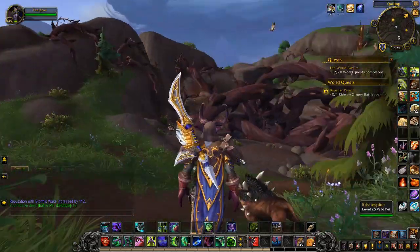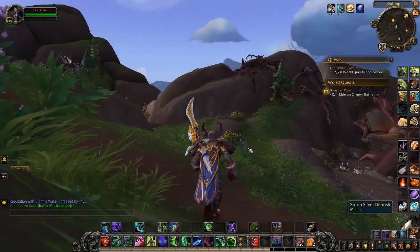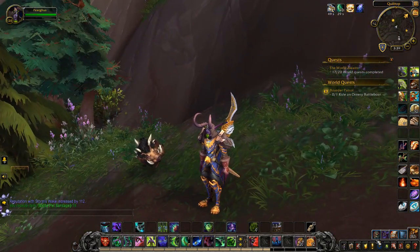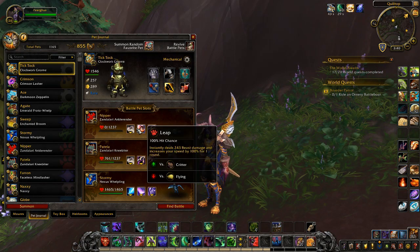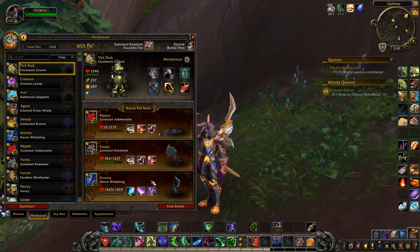Let's take a look in the journal to show you the pets that I've used here. You need two Zandalari Ankle Renders or Knee Biters. It doesn't matter which of the two you use because you want to use the moveset Black Claw and Hunting Party. I've also got Leap in there in case they live long enough, but Black Claw and Hunting Party twice should finish the fight.